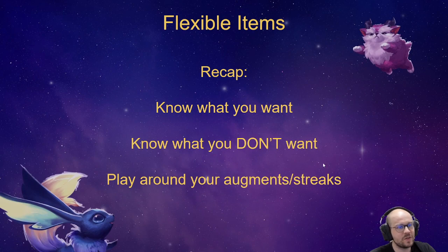Just remember, you should be playing around your augments and your streaks. If you have a scrap augment and you're playing scraps, then possibly you leave some components lying around. If you're on a loss streak, then maybe you don't want to make items. I see people after carousel who are on a three-loss streak and they slam a Morello or Sunfire Cape — and then they win the round. Why did you want to win a round when you're on a three-loss streak? Just continue losing.